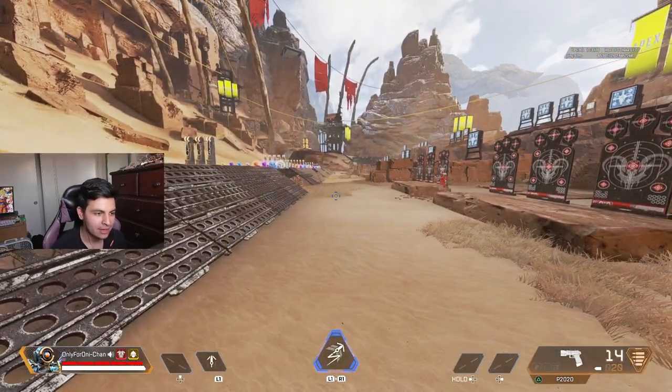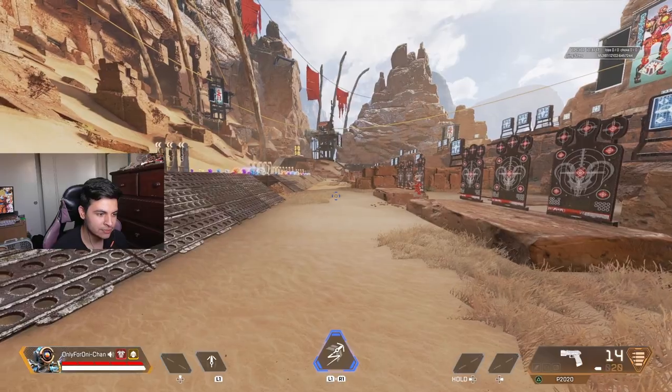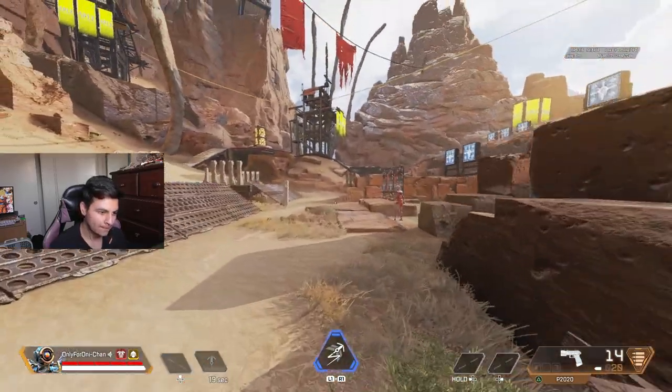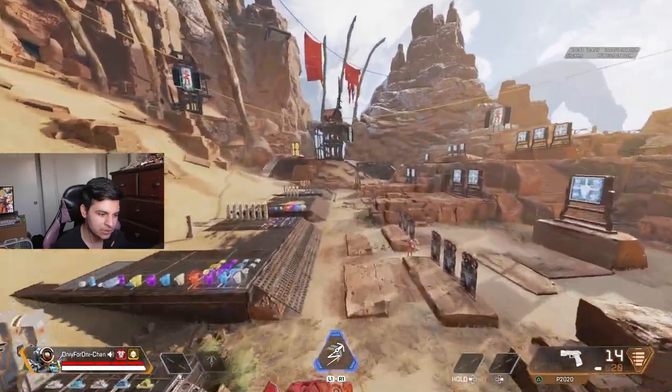Now you're probably wondering, how am I supposed to do that? Obviously, that's the whole purpose of this video. What you wanna do is grapple, then jump, like this. Although you're not supposed to click L1 and X at the same time, you still need to do it pretty quickly so you can get the timing right.